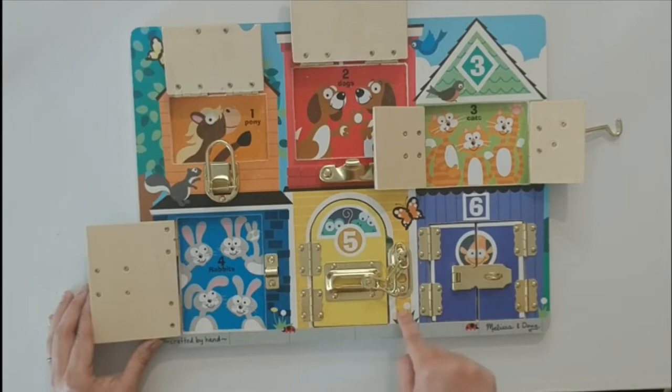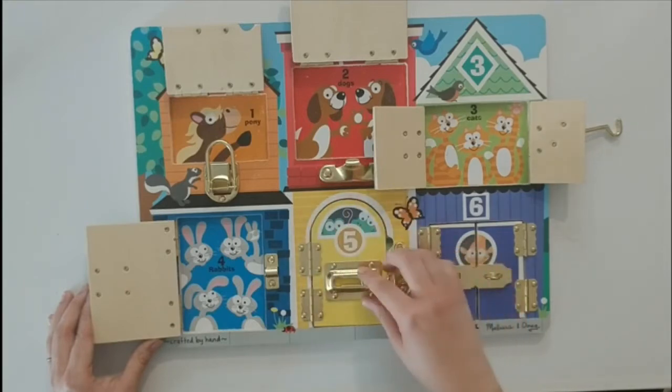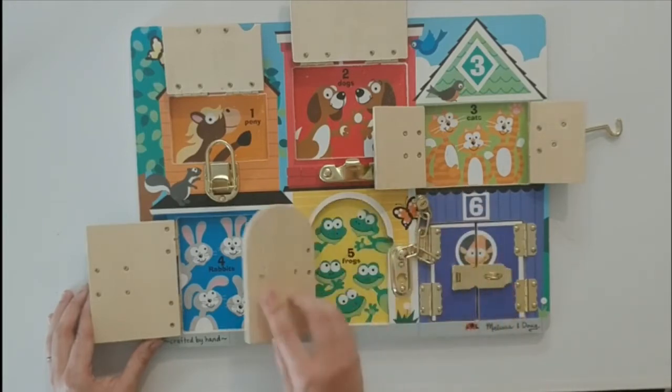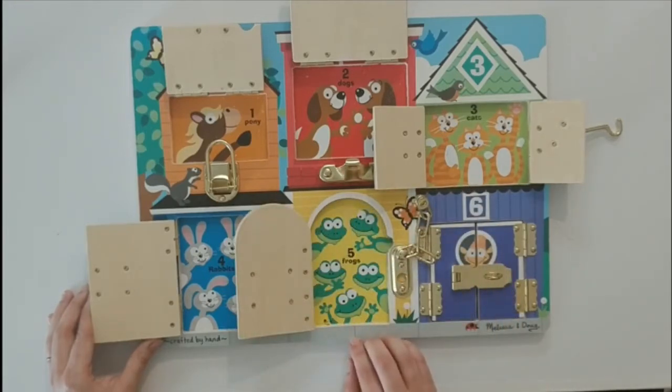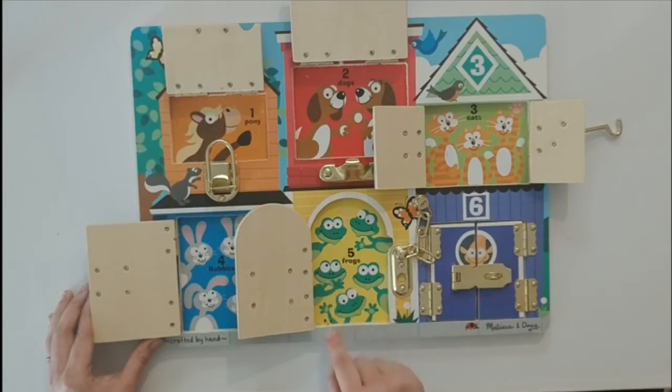And this yellow house right here has a number five and a circle. It has frogs! Let's count the frogs. One, two, three, four, five. The frogs go ribbit, ribbit, ribbit, ribbit.